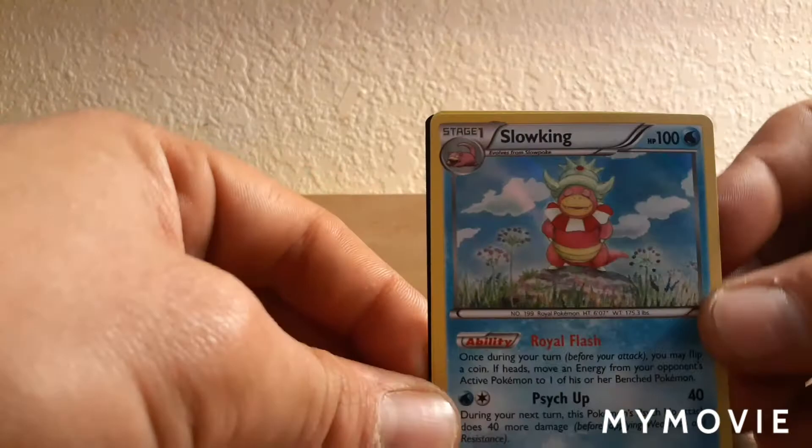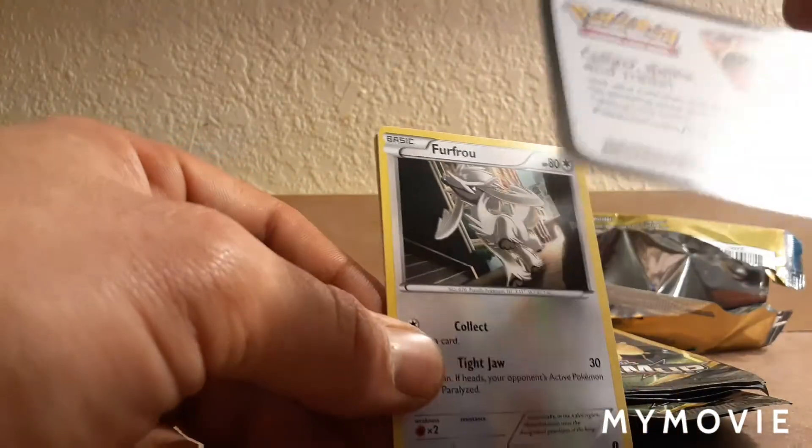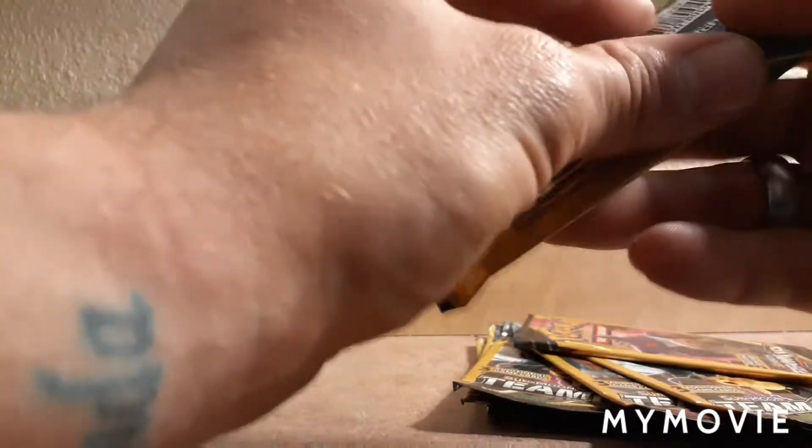Oh, holo Slowking and a Stantler. Team Up, Geodude, Nidoqueen, and a Fire Energy — Ancient Order.